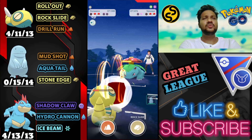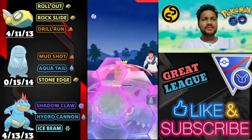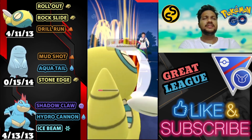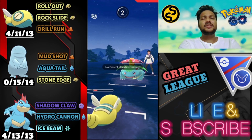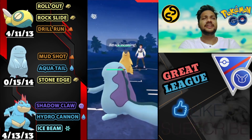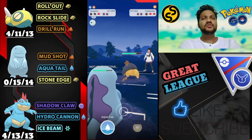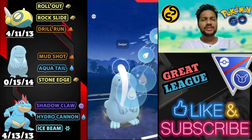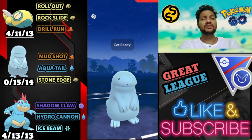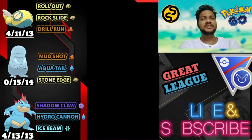We've almost got two drill runs ready. Let's see — he uses one, let's go for another one. We have to tank his Frenzy Plant here. He just barely survived but Quagsire can easily farm it down with the Mud Shot. He just switched to his Typhlosion — that's really great. He goes for the Thunder Punch on Quagsire, I don't know why. Let's over farm him because we need one Aqua Tail for Typhlosion and second Aqua Tail for Venusaur. Pretty hard first level battle in this season.